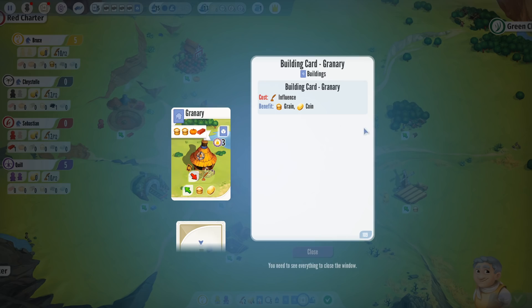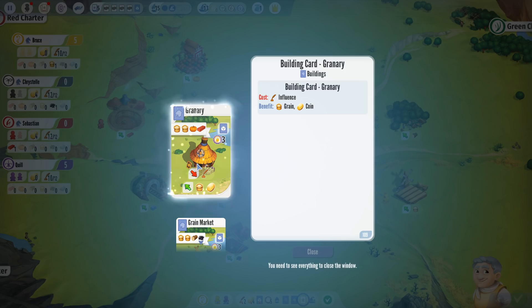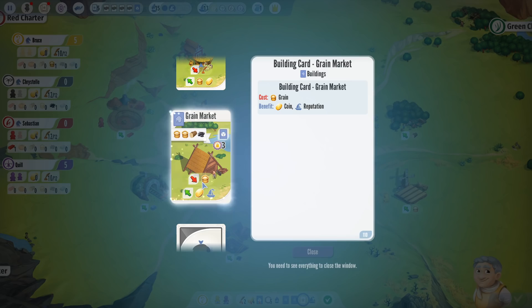This is actually a good thing for that person — when you place your worker, you get a thing, and after that there's nothing. So the pro move is to place your workers where you think other people are likely to play after you, so your worker gets bumped back to your hand. Because at the start of your turn, if you have no workers in your hand, your whole action is just picking up all your workers — and you want to minimize that because that's a dead turn.